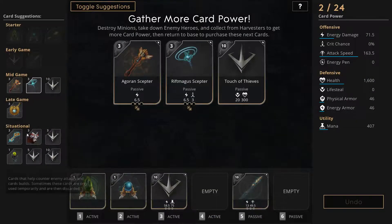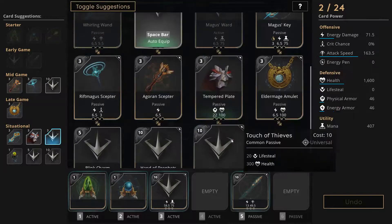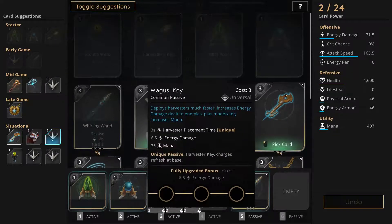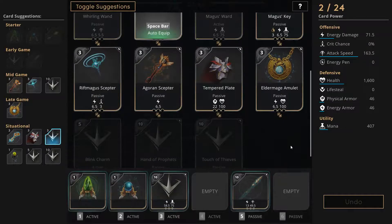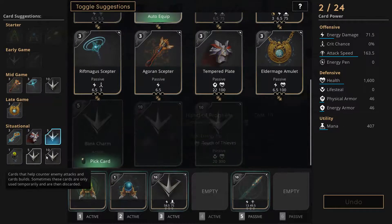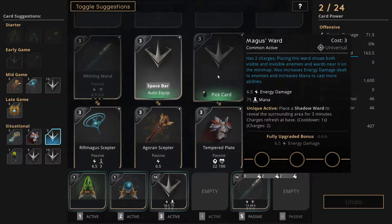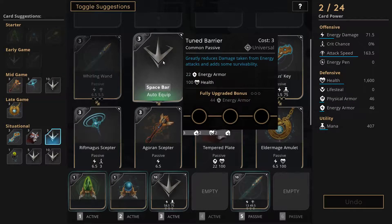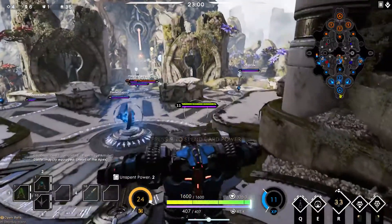Let's see — cards that help you counter stuff. You don't have enough card power. What happens if I toggle suggestions? That makes it all go away. Now I can do whatever I want. It shows me all the items. So those items down there — the triple one is the Magnus Ward. That's the energy damage mana... or the Tuner Barrier. Energy, armor, and health. I think we're going to go for the health and physical armor when I have the amber for it.